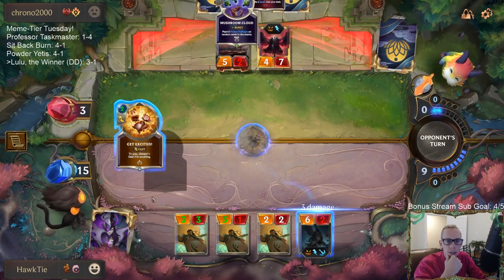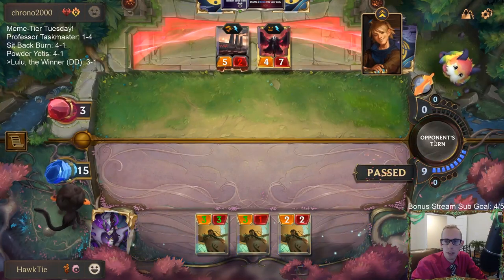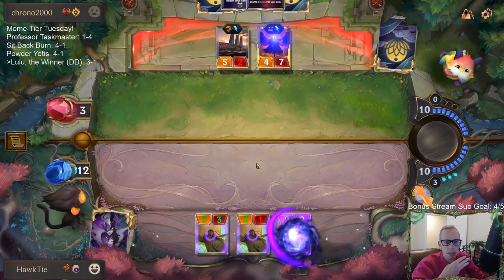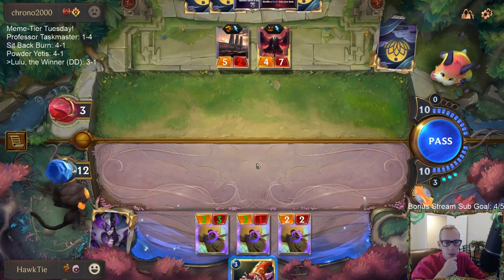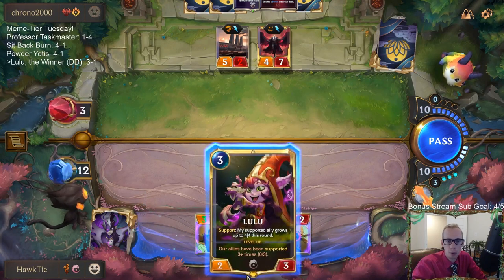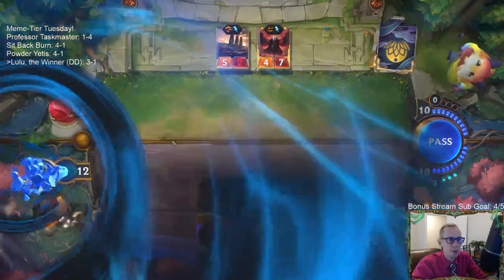Even though we drew basically the worst things we could draw for a really long time — because we just kept drawing Jagged Butchers — what were our last draws? It was just like triple Make It Rain, and then after that we drew two or three Jagged Butchers and then Herald of Spring. Before that Deny, that was like six draws in a row of our worst cards. So it's kind of crazy that we still almost won.